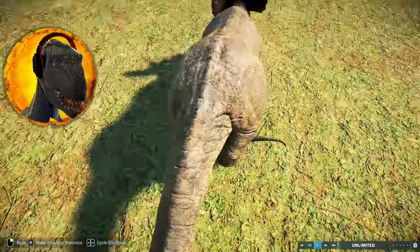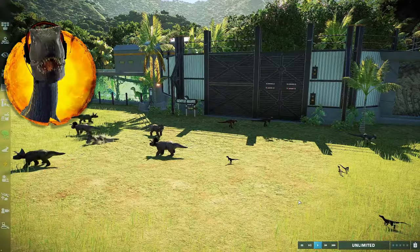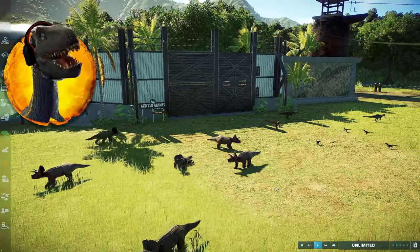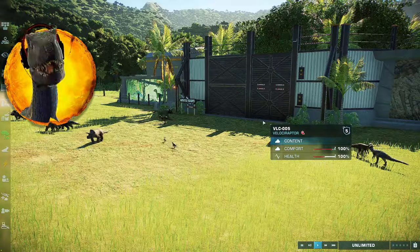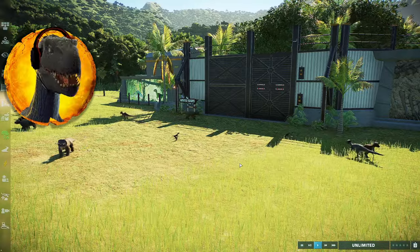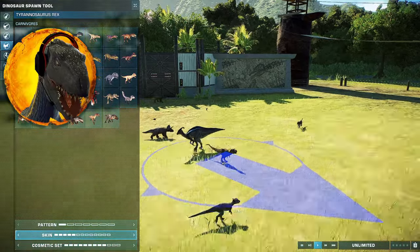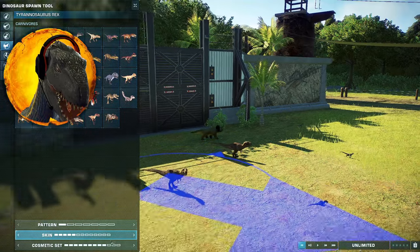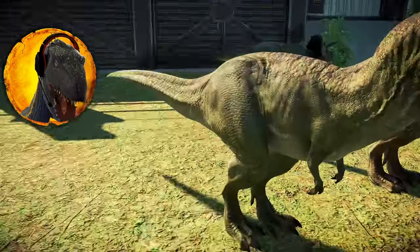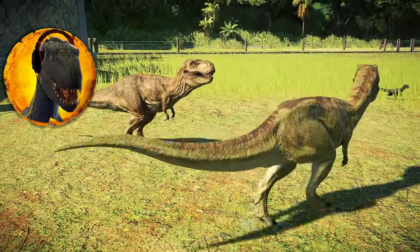Watch out for that baby Triceratops! Now, you might be wondering why I can't release a baby T-Rex - because all these dinosaurs are blocking the entrance. But either way, I can't release them because if I do, the game will crash, so I have to spawn them manually. There's a feathered one right there! We will act as if they spawned right there. We have baby T-Rexes with different skins released - two baby T-Rexes and they don't know what to do.